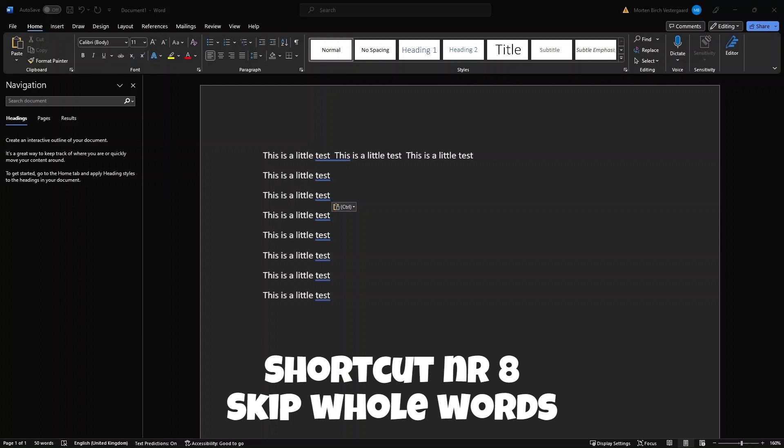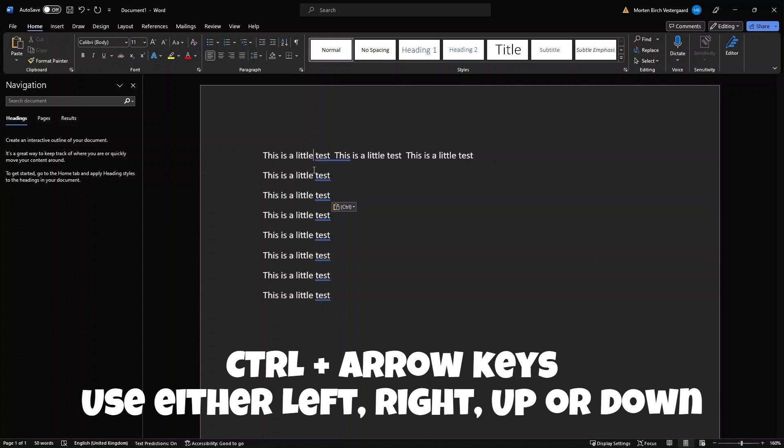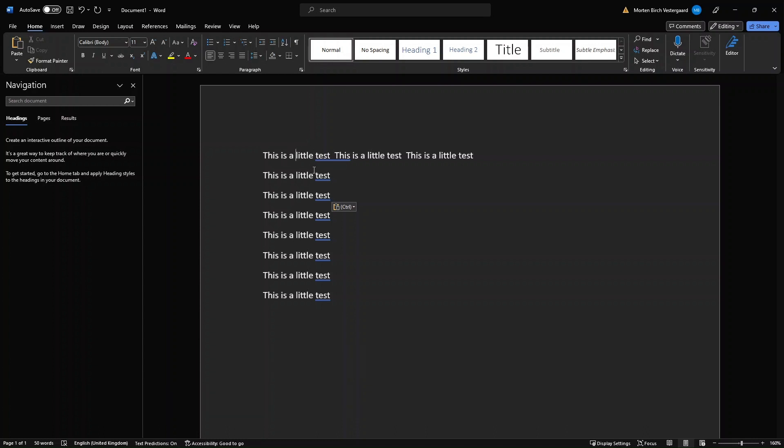Shortcut number eight. This shortcut is all about leveling up your typing skill. We all know how long it can take to go through many letters at a time by spamming the arrow keys. If you want to get to a certain word you have to use your arrow keys many times in a row to get there. There's actually another way — instead of moving letter by letter, you can move word by word. If you hold down your Control key and use your arrow keys either to the left or right, you can skip word by word as you can see here.